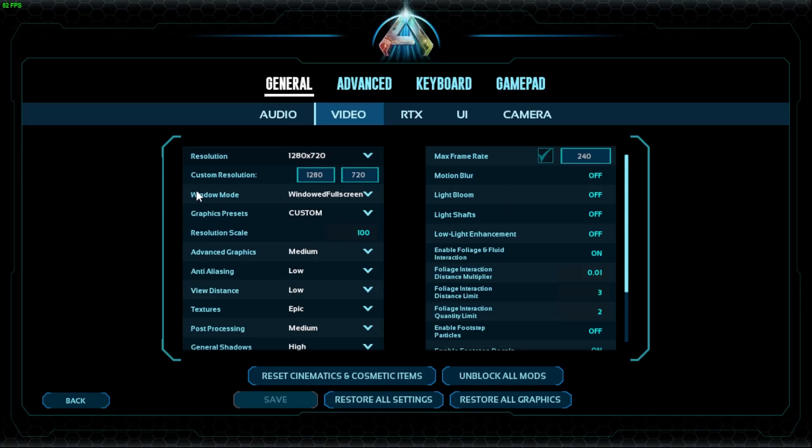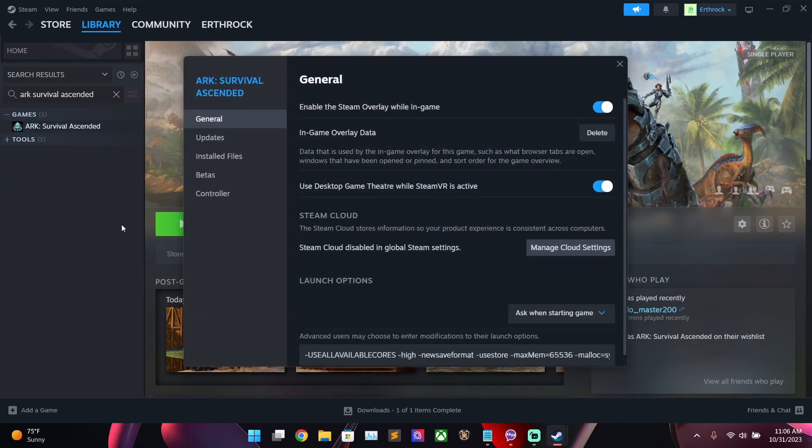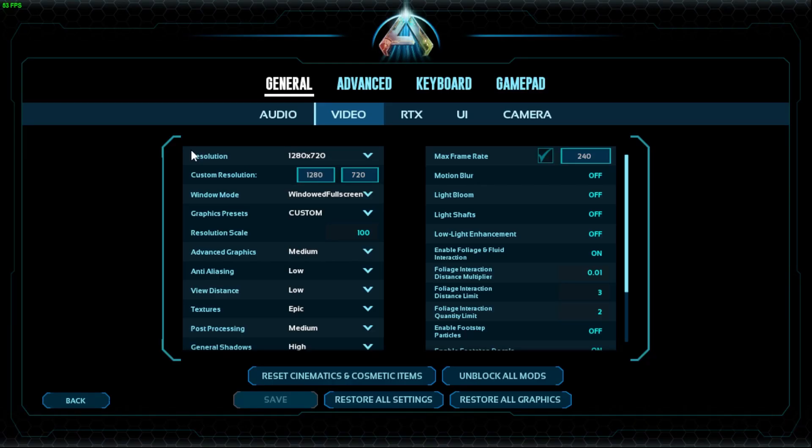Hi everyone, EarthRock here. Before we start the video, go ahead and go to the description, copy and paste the launch options provided, and put that inside your Steam launch options. You can find that by right-clicking ARK Survival Ascended, going to Properties, and there will be a code box where you can paste that in.